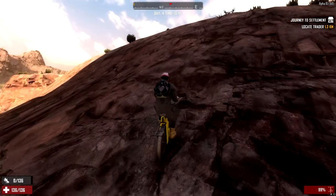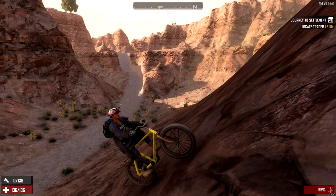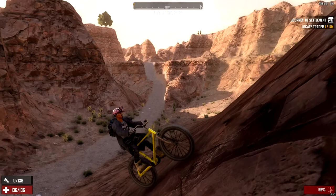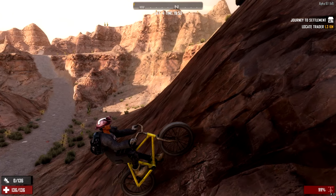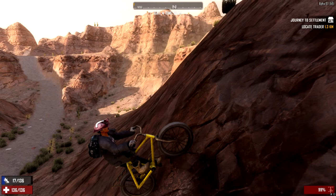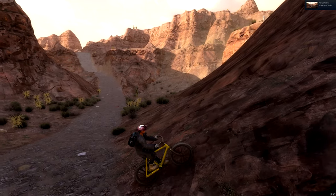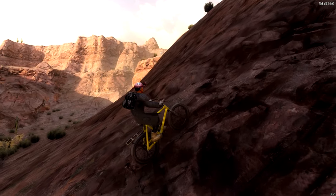Going up hills will slow you down quite a lot, even if you're holding the shift key. You can't go up absolutely everything — if you're being chased by a zombie, that could be quite bad. You can see the back wheel is actually spinning out. You'll eventually make it, but you'll roll backwards too if you stop. So it is quite an interesting little vehicle.